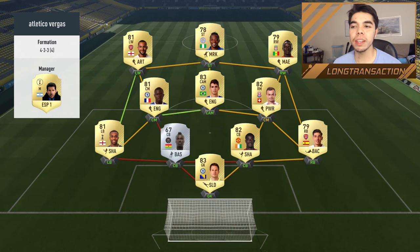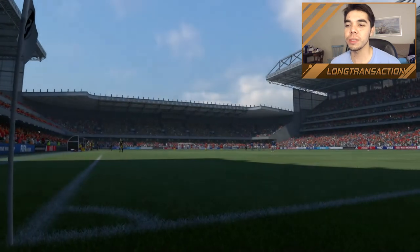He's got Moussa, Mane, Walcott — that's straight up pace — but then this team's kind of strange and he has a random silver at center back. There are no restrictions, so I don't know why he's doing that.